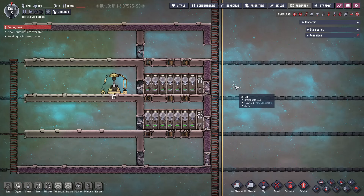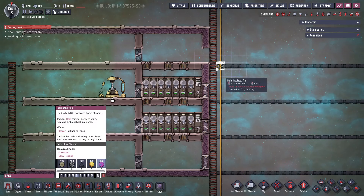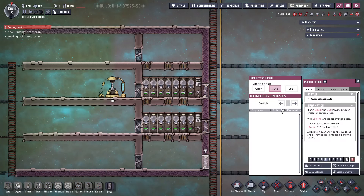It's important to be aware that checkpoints only block a specific route. Therefore, if you want to ensure that an area is only accessible with suits, you must use suit checkpoints at all of the entrances. Lock off all other possible routes with tiles, or use doors with restricted permissions.